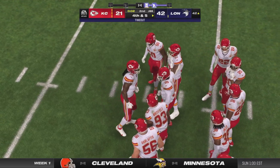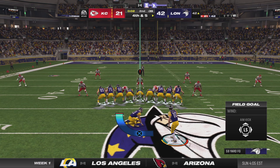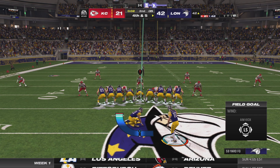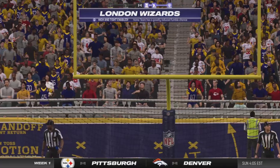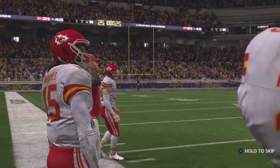And we're going to get a timeout with two seconds remaining in the second quarter. So with two ticks left here in the half, on is the field goal unit. This will be spotted just shy of midfield — a 59-yard attempt. And this one looks good. It is good. Right down the pipe. And that will do it for this first half.